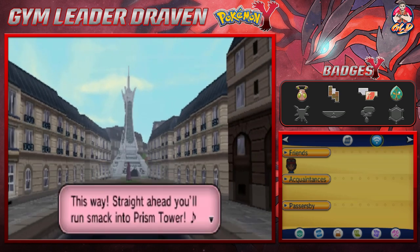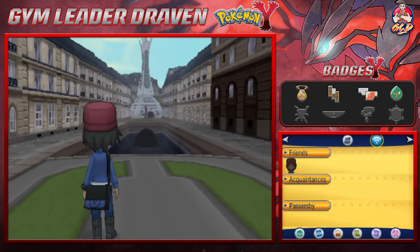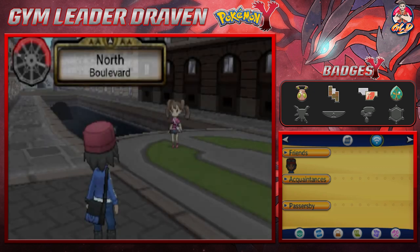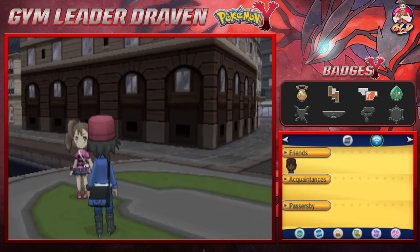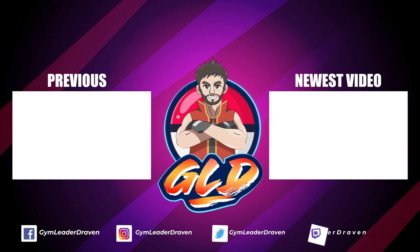'This site straight ahead — you'll run smack into the Prism Tower!' So what we're gonna do guys — there are so many sections right here — she wants us to go to the Prism Tower. We're gonna stop right here, guys. In the next episode we're gonna see the lighting up of the Prism Tower and then do everything else. Thank you guys again for staying patient, for watching my channel and subscribing. I'll be back for another episode of our Pokemon Y walkthrough — see you guys!